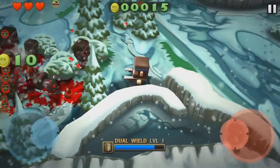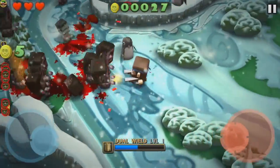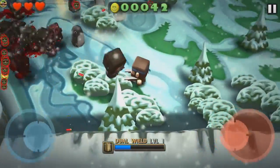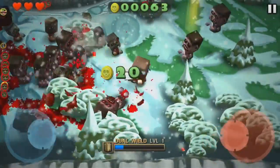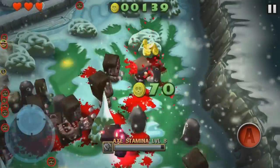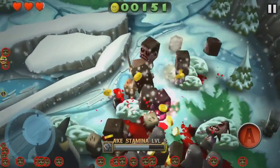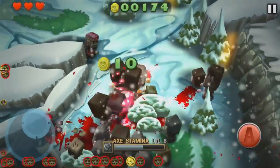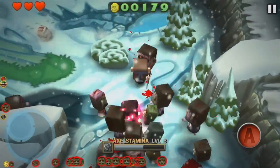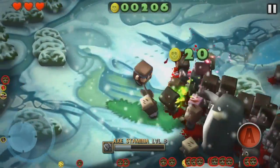As you continue to slay the oncoming hordes of undead, alligators, giant bunnies, crazed hunters, and penguins that are on fire and wielding machine guns — no, I'm not making that up — supply crates will rain from the sky. These contain weapons for you to use on the battlefield. Each weapon has strengths, like the sword's high damage, and weaknesses, like the shotgun's low rate of fire. It's up to you to decide your own particular playstyle.